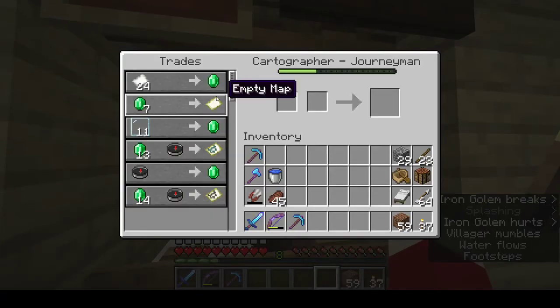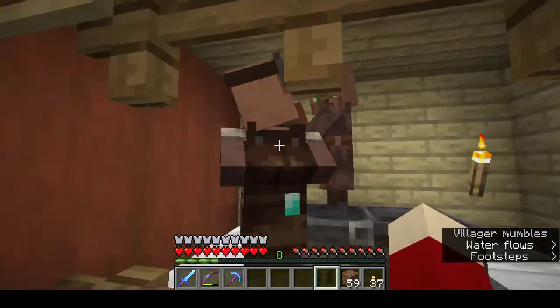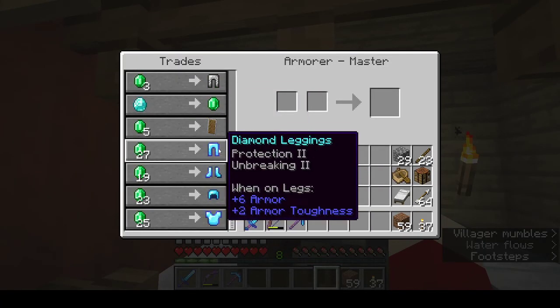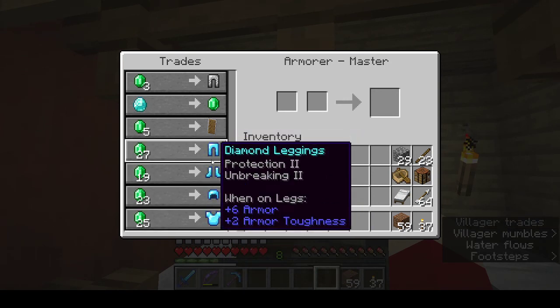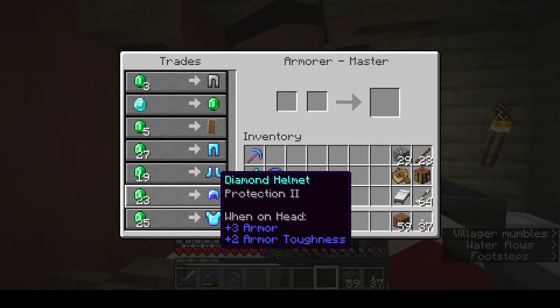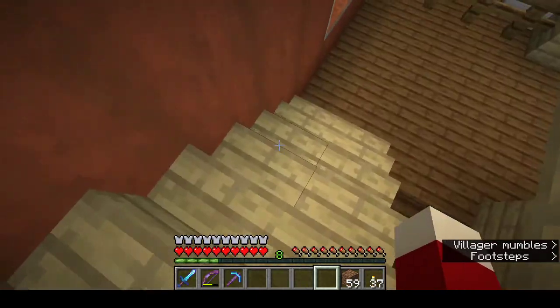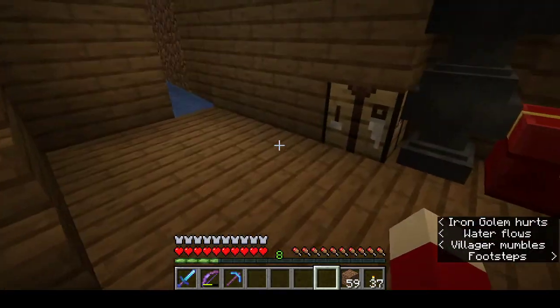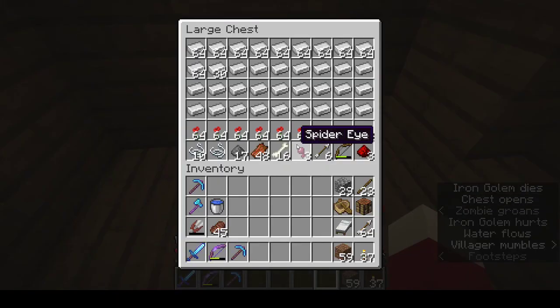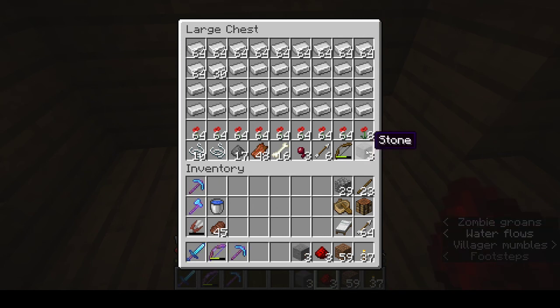I actually do buy maps from the cartographer. The leather worker I just sell leather to. The armorer - you can actually get every type of diamond armor just from the armorer. I didn't realize just one armorer can sell you all those types. They come pre-enchanted, although I disenchanted them and then re-enchanted.